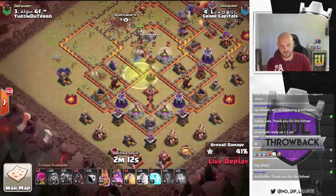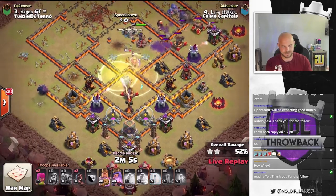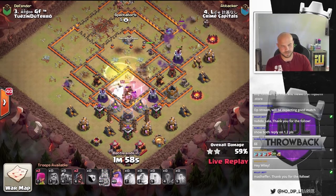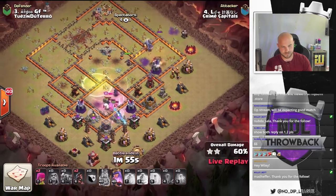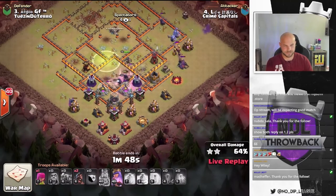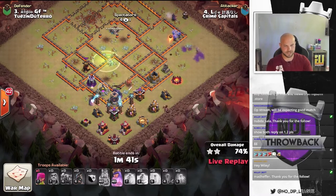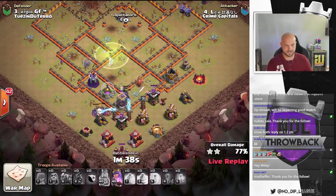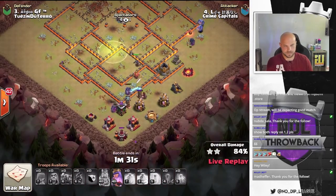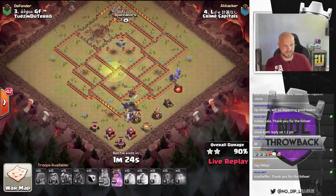He drops that jump down there in the core of the base. Pekkas still moving their way through — doesn't even look like these Pekkas can die out. He's got a Freeze for the Single Inferno. He still has those Hogs in the bag and he's going to start dropping them in now. Got the Tesla Farm on the bottom side of the base. He's used 5 of them but I don't see them anywhere. The Pekkas still moving through, still have the Bowlers, still have Queen's ability. That Tesla Farm may have wiped out the other Hog Riders. Pekkas finally getting low on health but the base is already gone. Nice attack here from Life.